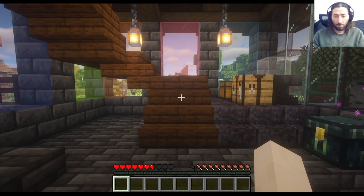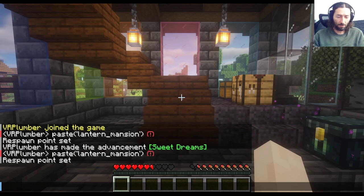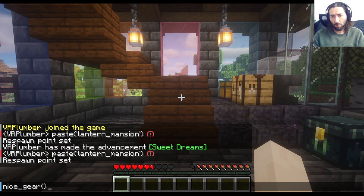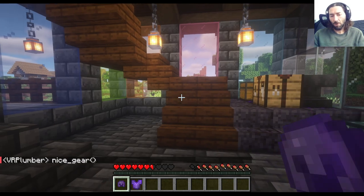As you're familiar, we hit the T command to bring up the chat and then we ask the PyCraft server to execute the function called nicegear. Nicegear gives you a reasonably good selection of reasonably powerful hardware for adventuring.